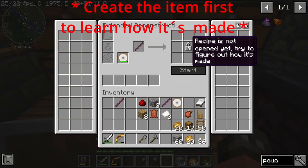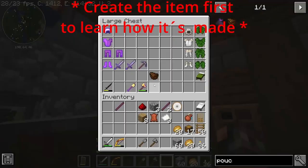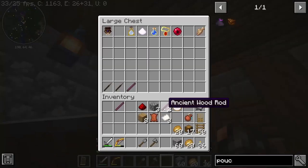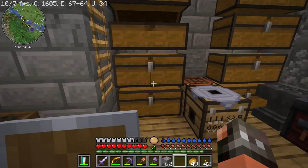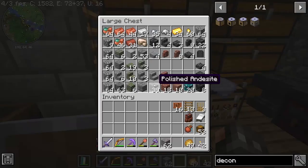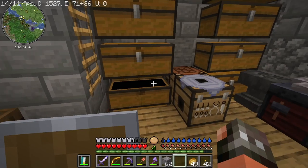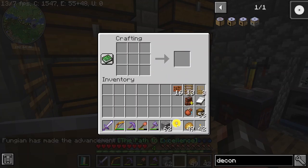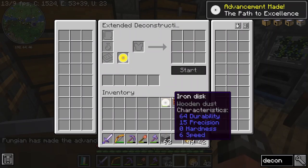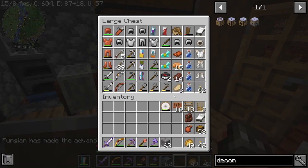Recipe is not open yet — try to figure out how it's made. So I can't just do it with anything; I have to actually find out what it's made by. Now we are going to make a new disc for it, and that's going to be gold with iron dust. Make it over here — four of those and this one.